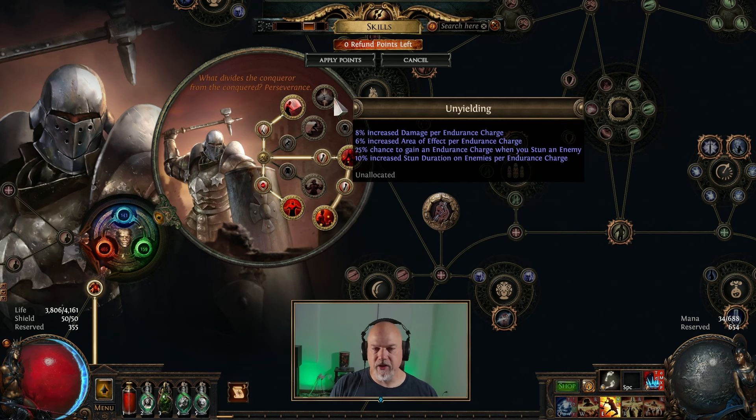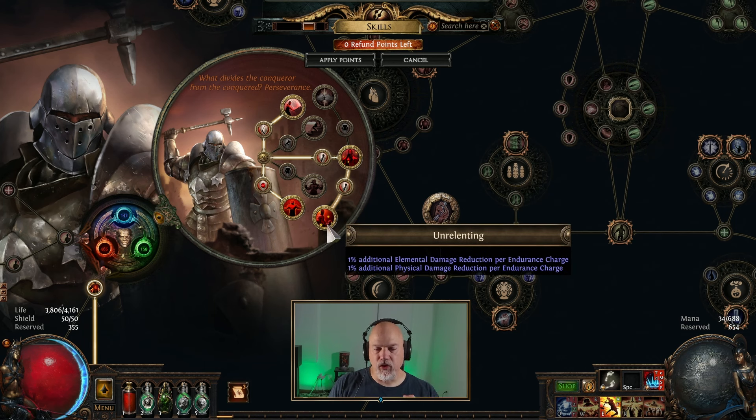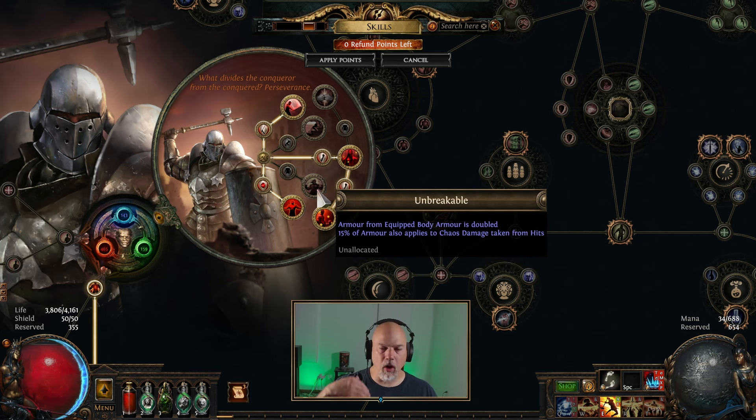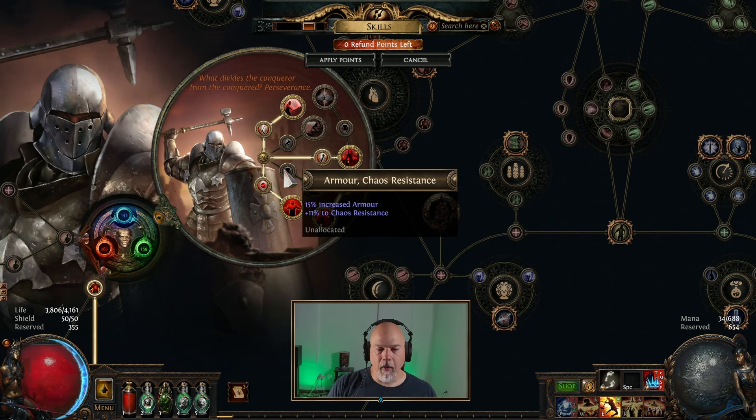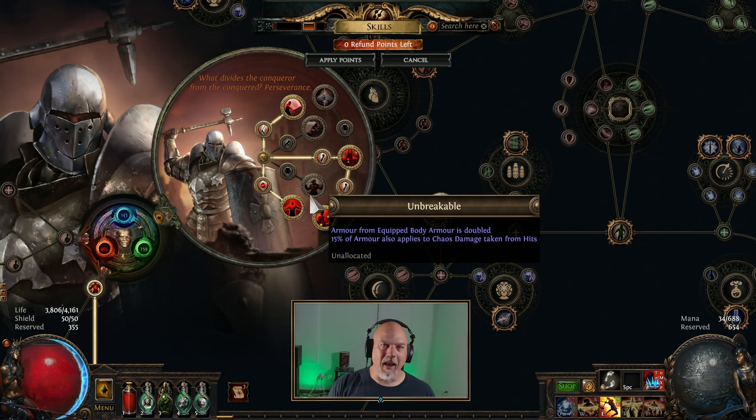I did have Unyielding at one point, which gives you increased damage, area of effect, and all that kind of stuff, but I ended up backing out of that. I've had almost every one of these different nodes taken at some point. I ended up with Unrelenting because this gives you 1% additional elemental damage reduction per endurance charge — so that's an additional 7% since I've got seven endurance charges at max right now. I get 7% additional elemental damage reduction and 7% additional physical damage reduction.